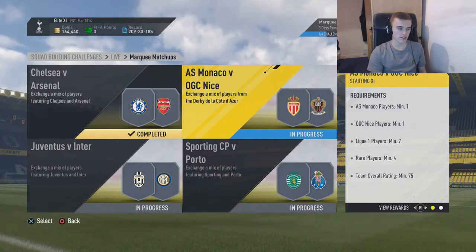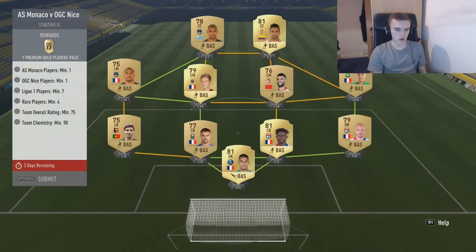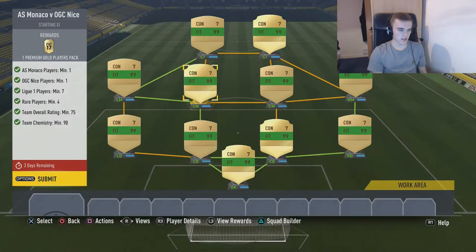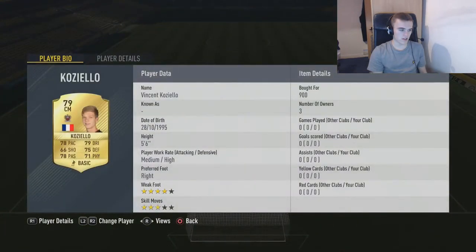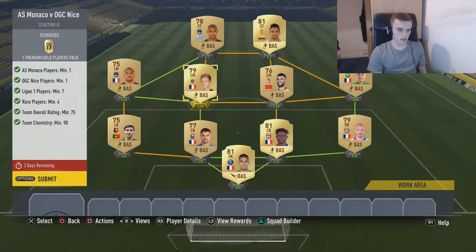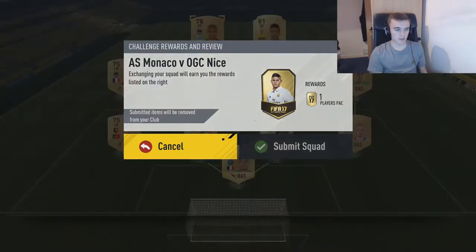So we're going to do the Nice vs Monaco one. I already had a load of Nice and Monaco players in my club, weirdly enough. So I had Falcao and Vincent Cozillo. But then we had just a load of fill-in players around. You need four minimum rares, which I have done here. I have a stock Areola, Beran, and Young Beer. Let's claim the reward — we get a players pack.